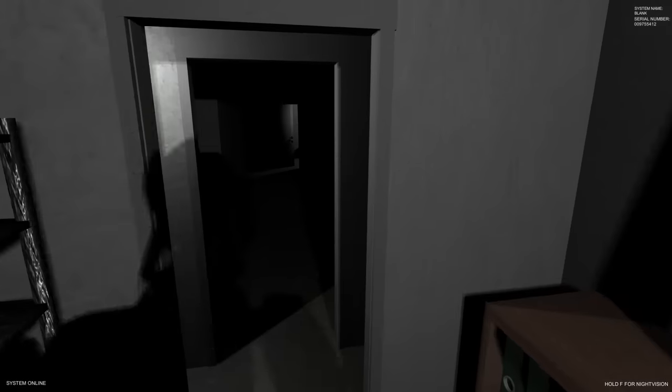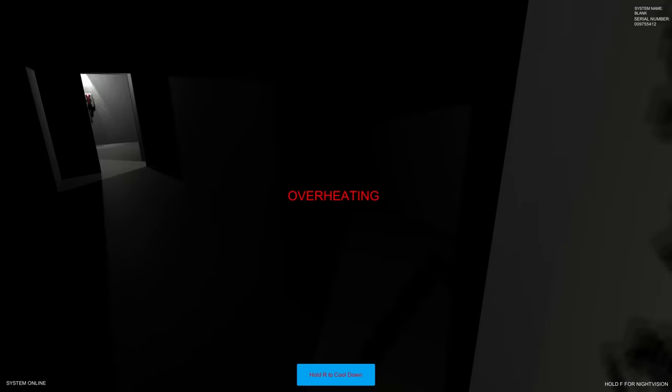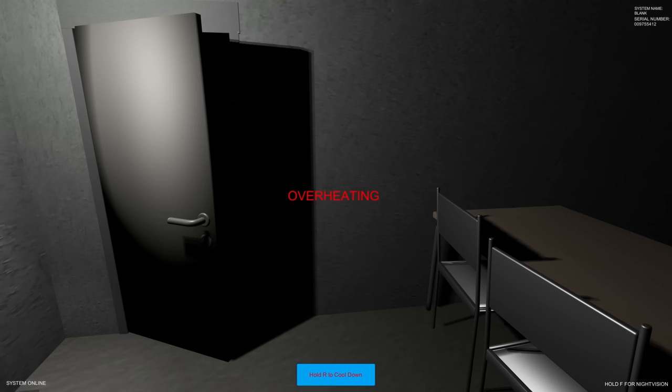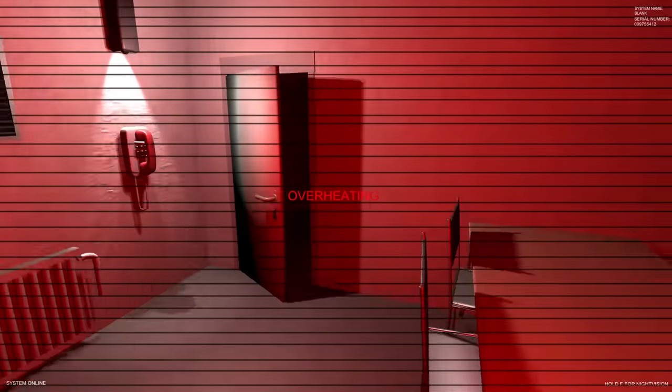It would be great to play as Blank with some kind of hopping attack, like in Five Nights at Candy's 1 where he'd jump in through the window. The game needs more replayability - add some secrets, different attack styles, and different jump scares for each character. Also I just noticed - every time we pass this phone it's ringing, but I can't pick it up because the door gets in the way. There might be a secret with that phone.